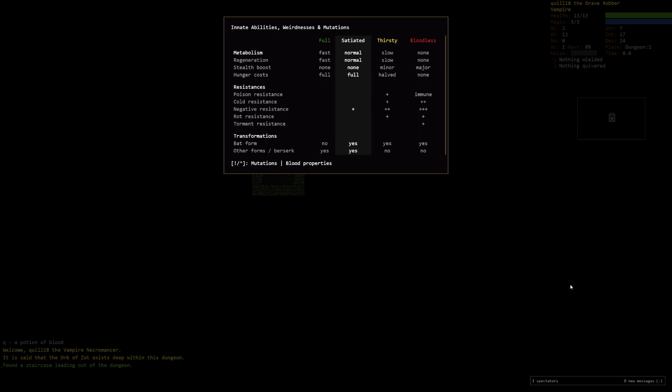One of the weird things with Vampire is we do have plus one to transmutation as a spellcaster — the ability to shapeshift ourselves. However, we're only allowed to shapeshift if we're full or satiated. So being a vampire transmuter effectively limits you to playing in a full or satiated state. If you go all the way full for blood, this is when you have the fastest regeneration for hit points. Satiated is probably fine — you get normal regeneration still, and you actually still have a pip of negative resist while at satiated, which is kind of nifty.